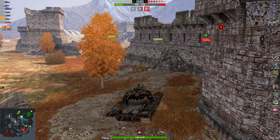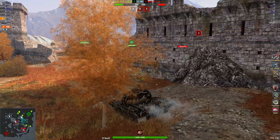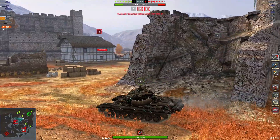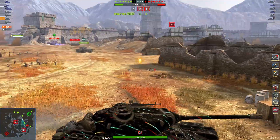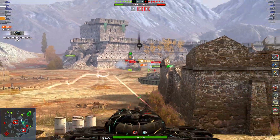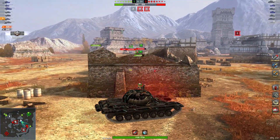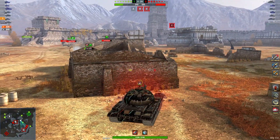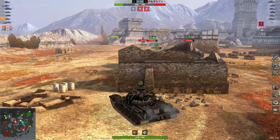If you look at the minimap, you'll see that our TD is sitting away at the back in the corner, hiding behind the wall and the brickwork. He's not going out to defend, not going out to assist this guy. I'm in a bad position here because I've got three big heavy tanks - an E100, a T111E3, and an IS-4 - and I don't want to be anywhere near them.